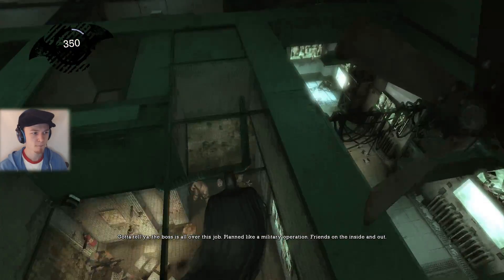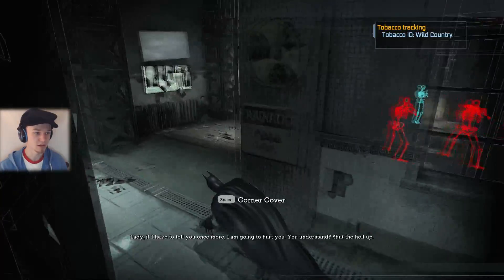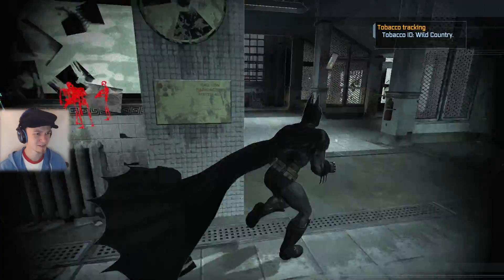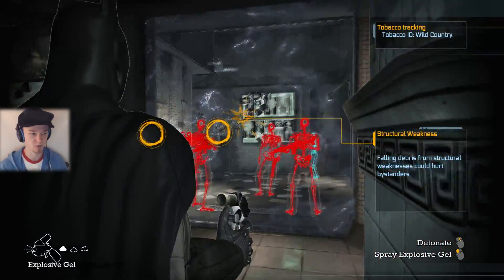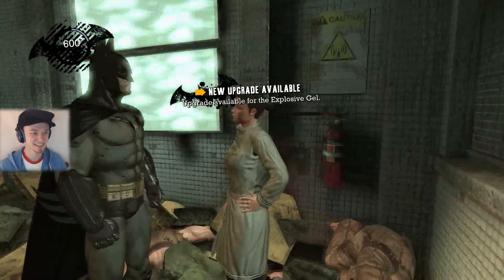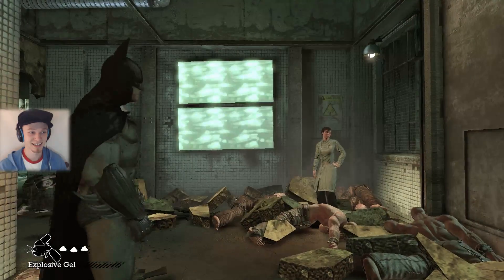I can't get down there. Where do I get out? I need to blow up that wall. Quickly, quickly, quickly! Boom goes the dynamite. No, I saved you — it's me, I'm Batman, I'm a good guy! Check out my explosive gel — pretty cool, huh? I just sit under your feet and then I can explode it.